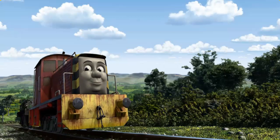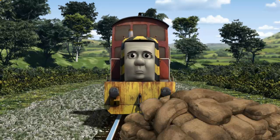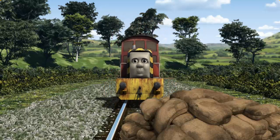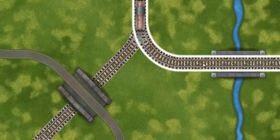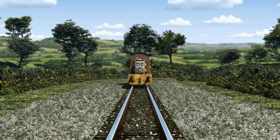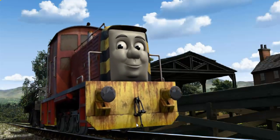Salty set out for Farmer McCall's farm. Suddenly the tracks were blocked. Salty had to stop. He needed to go a different way. Find the track that goes under the road. All clear! Salty arrived proudly at Farmer McCall's farm. With your help, he was right on time.